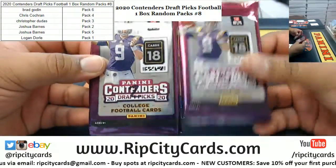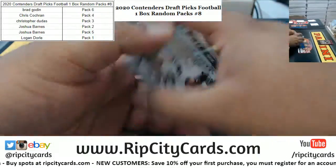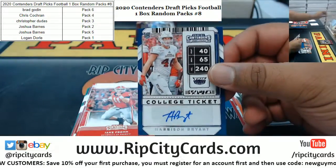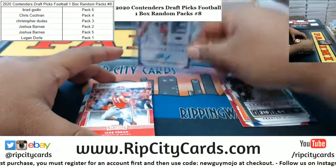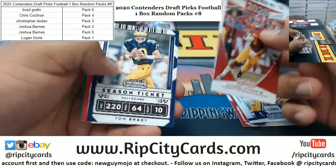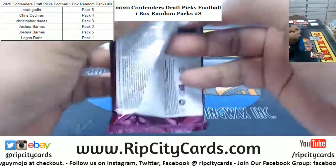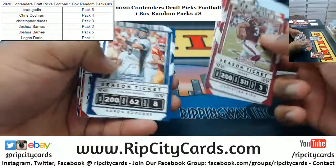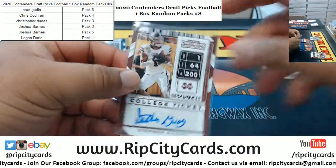Next is Joshua with packs two and five. Starting with pack two — good luck Joshua. We got Harrison Bryant with the autograph. One pack down, now pack five — good luck Joshua. We got Stefan Guidry, I think that's how you pronounce that, with the auto.